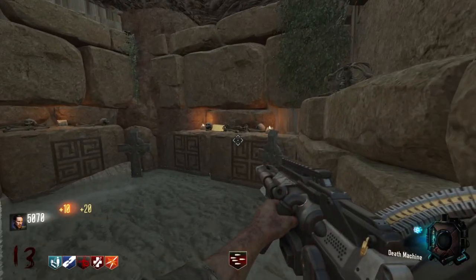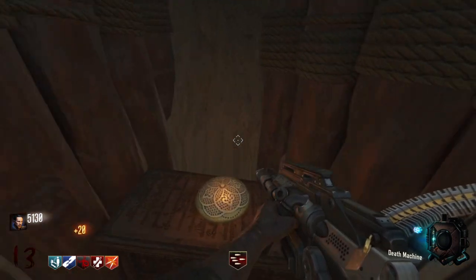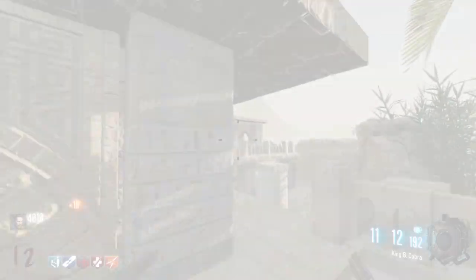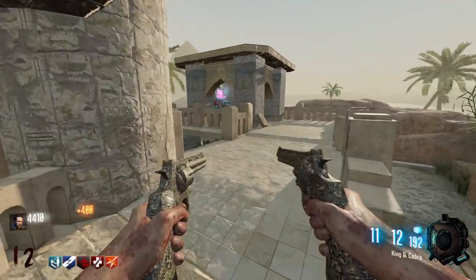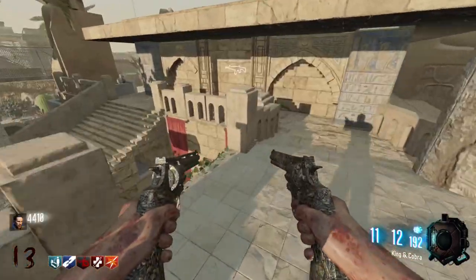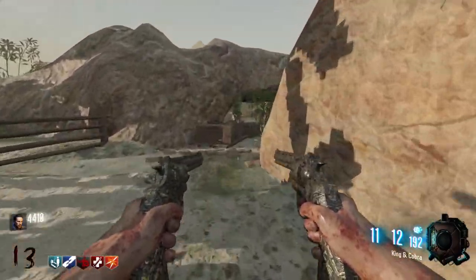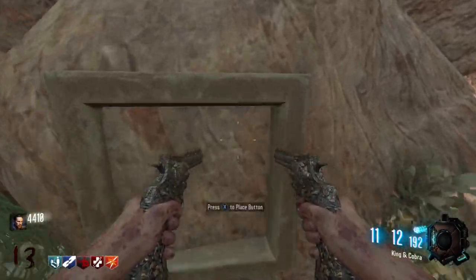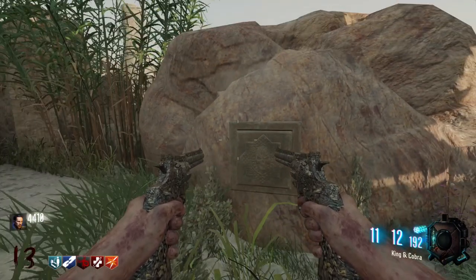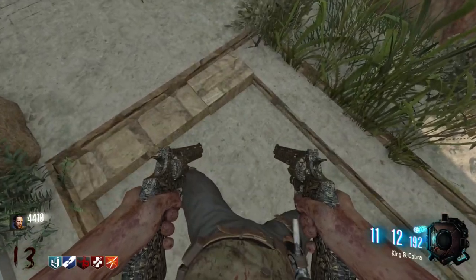Relic three can be found underground by Widow's Wine. To unlock this passageway, grab the button that is next to Elemental Pop. To find this, head past the tomb with the Pack-a-Punch machine inside, just over to the right hand side. Return by dropping down and heading past Deadshot going towards Widow's Wine, then spin around — you can place it on the wall and interact with it. This will open a passageway beneath your feet.